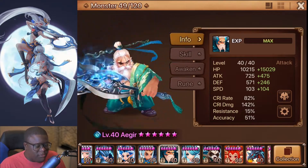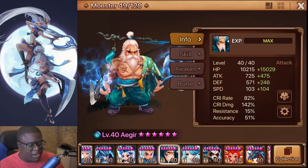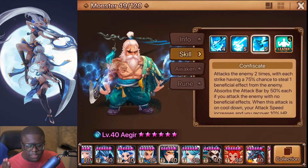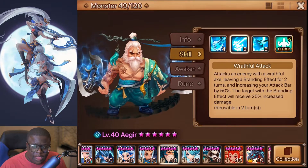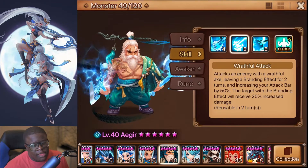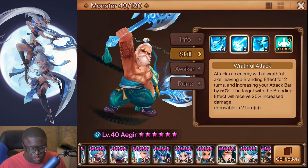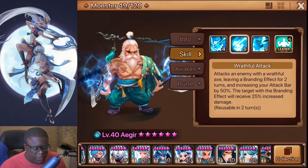I love using Mimir and Hrelsvelg — however you say his name, it's such a weird name. But he's funny, they're all fun to use. Ager is just really, really good because he offers the strip on skill three, and the branding that gives him the 50% attack bar. The branding is OP — it's really strong, basically like another defense break. I have a lot of stripping involved in my team. Might as well get a club at this point.